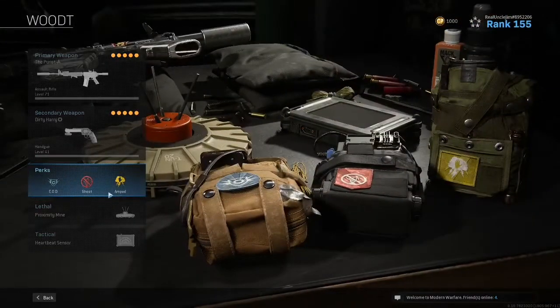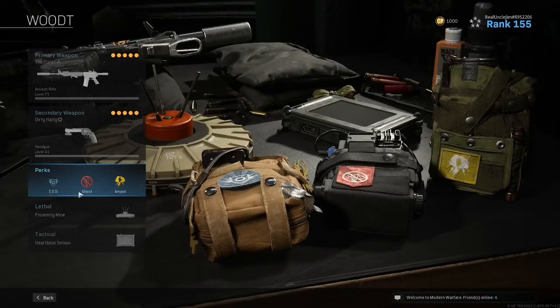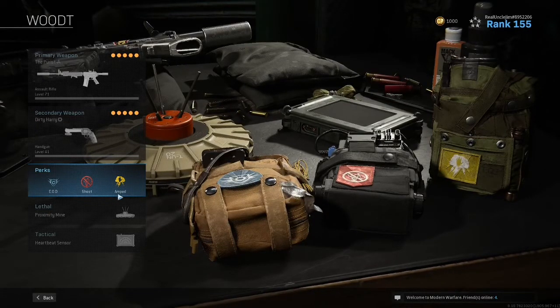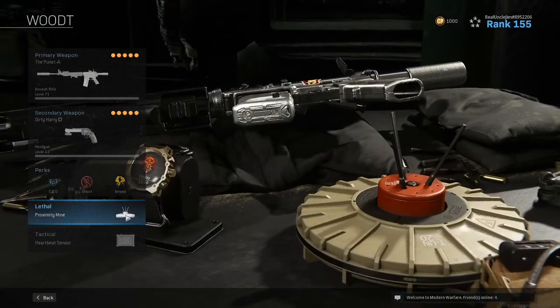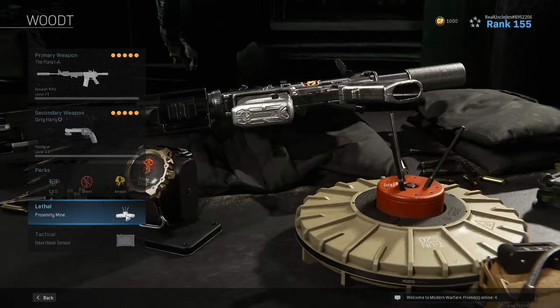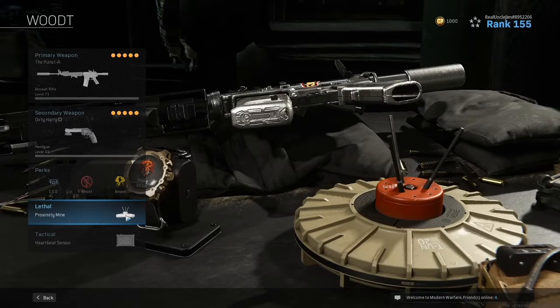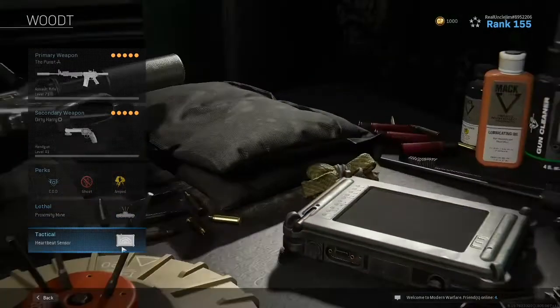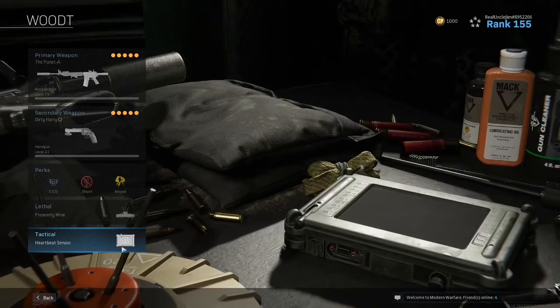Your perks: EOD, Ghost, Amped. EOD so I'm not getting blown up by C4 and rockets and stuff. Ghost so I'm not on UAVs and Heartbeats. Amped so I can pull out my Snakeshots a lot faster. Proximity Mine — not only because it breaks armor pretty quickly if somebody detonates it in a building — but it also lets me know that someone's nearby. If I put a mine down and someone walks over it, I now know exactly where they are. Huge benefit. And then Heartbeat Sensor — everyone runs it. That's the base of all these classes.